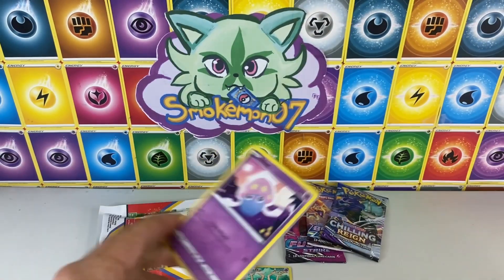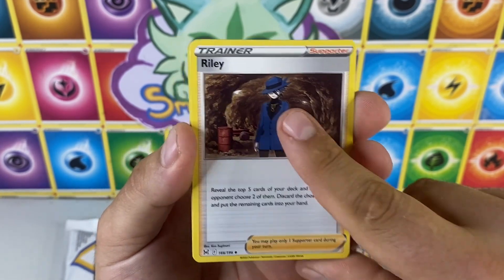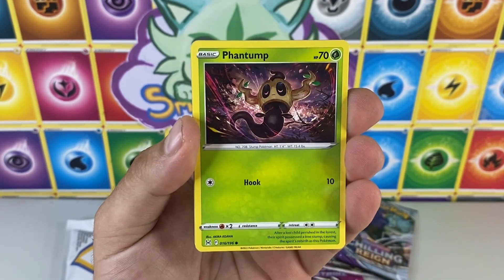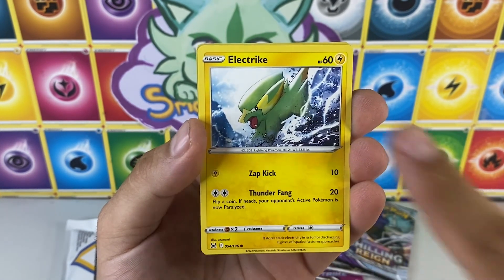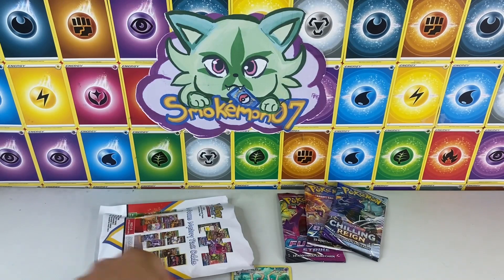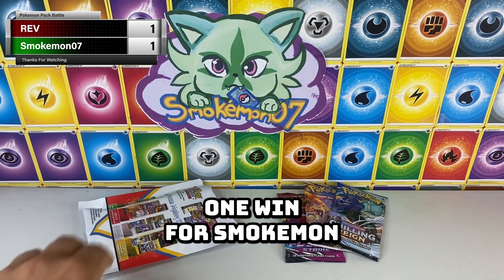Another Lucky V-Star — we're going to have a serious fight here. Riley, Bloom, Fatina, Hisuian Basculin, Viola Bloom — can we beat a Y-Deer? We cannot. So we're going 1-1. Rev got us that Y-Deer, one win for Rev, one win for Smokey Mon.